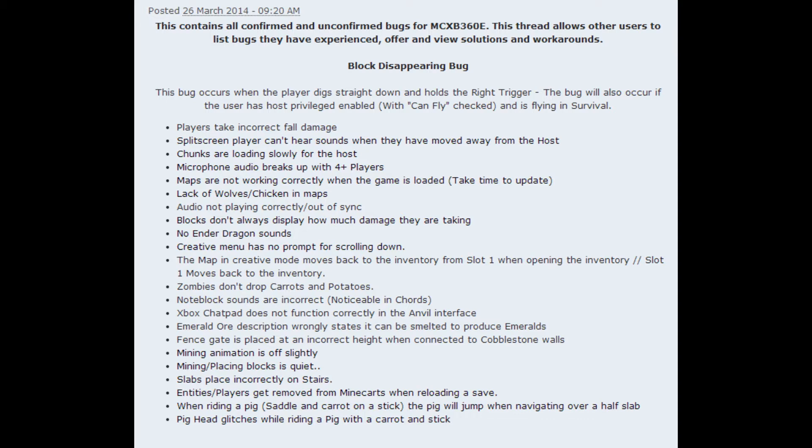Starting with Xbox: the most popular bug is the block disappearing bug, which occurs when the player digs straight down and holds the right trigger. It also occurs if the player has host privileges enabled with 'can fly' checked and is flying in survival. Other bugs include players taking incorrect fall damage and players being unable to hear sounds.